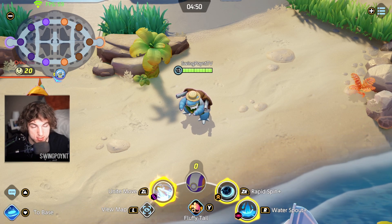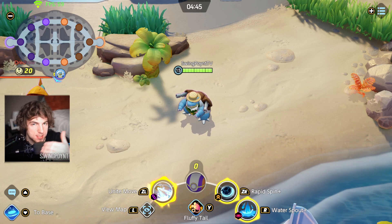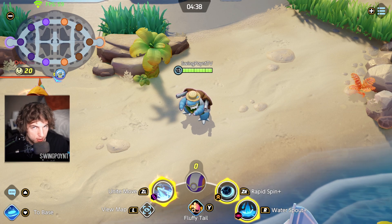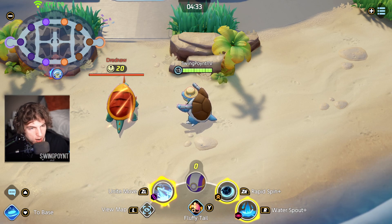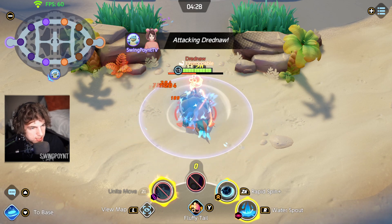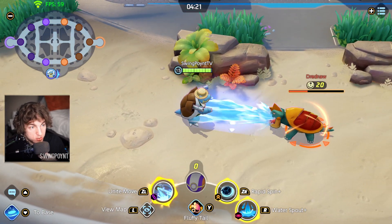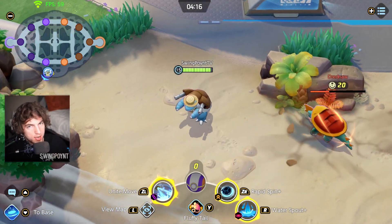The bonus damage from Fluffy Tail is available every half a second. Because of that, characters that do damage-over-time spells — like Sludge on Venusaur, or Scald from Slowbro, or what Blastoise is doing — perform really well with Fluffy Tail. Let's take Rapid Spin with Water Spout on Drednaw: I spin, start using my spell, use Fluffy Tail, and we just absolutely melt this Drednaw. We covered over two-thirds of his health just with Blastoise alone. This is a game-changer in ranked matches.